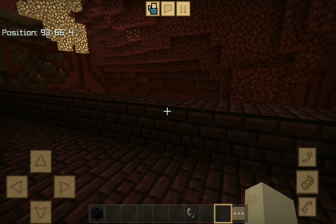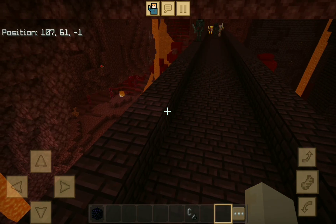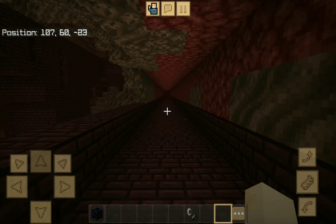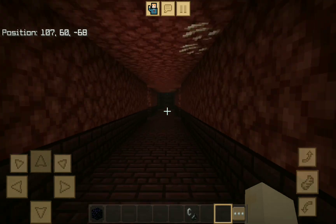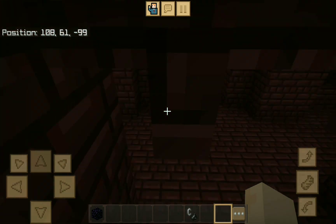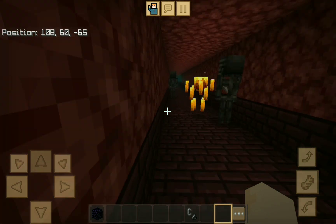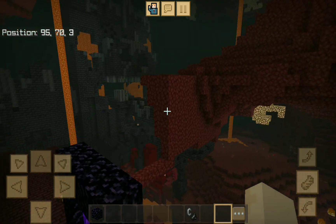Once you've made it to the Nether, come down at this bridge right here, then go back into this hole and just run. You'll find the blaze spawner right there. Then go back out.